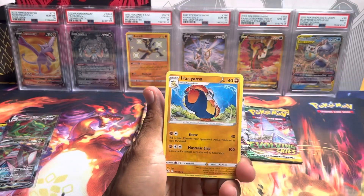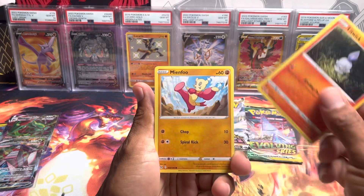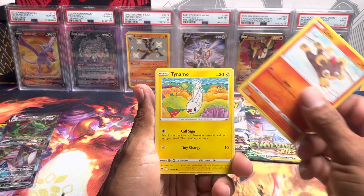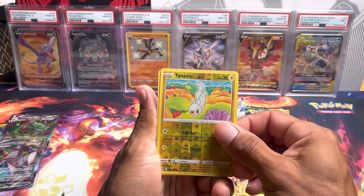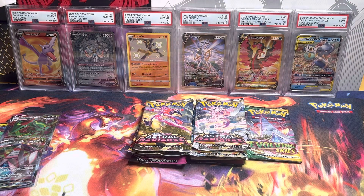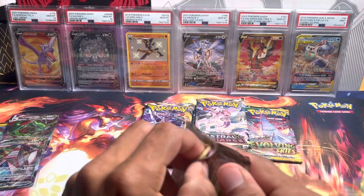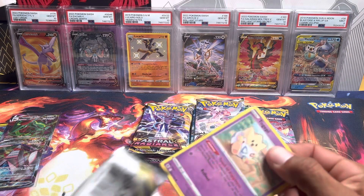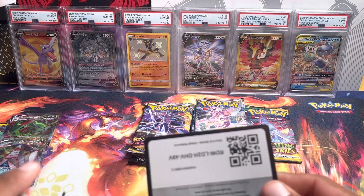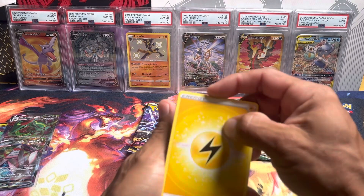From Lost Origin we got: psychic energy, Hariyama, Swanna, Porygon2, Mienfoo, Litleo, Tentacool, Slugma, Tentacool again as a reverse, and an Electross — not holo. No hits from Lost Origin, that is definitely a shame. I still have not pulled that Giratina alt art from Lost Origin; hopefully we can pull that card one day.